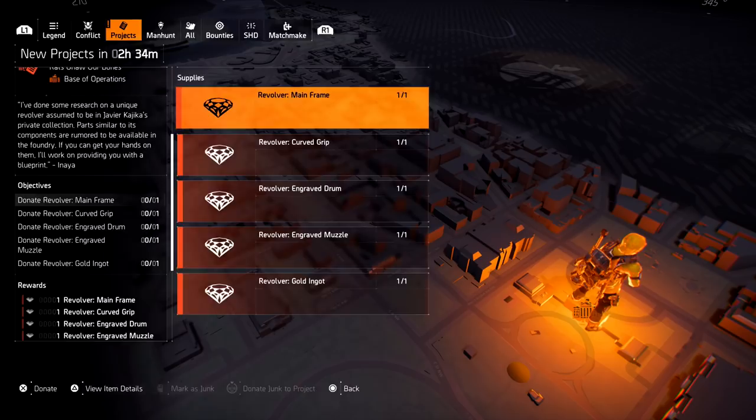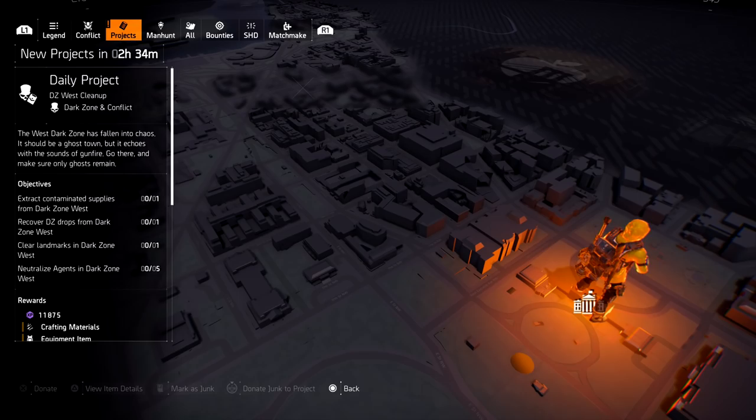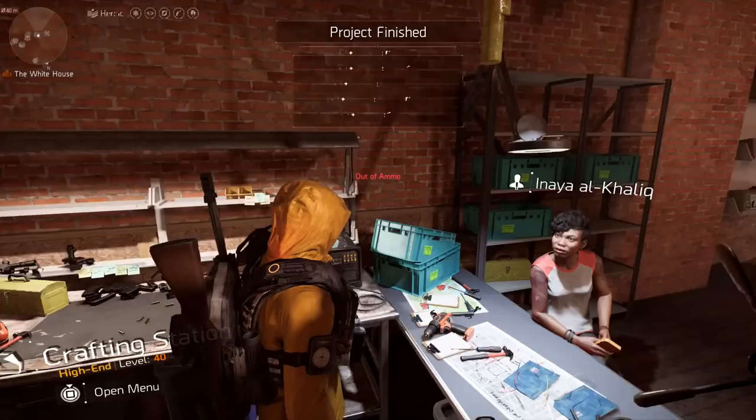Once you have every single part, go to your exotic blueprint and donate all five parts. Once you donate every single part, it disappears but you finally have the blueprint. Head over to the crafting table — at the top it says 'Project Finished.'